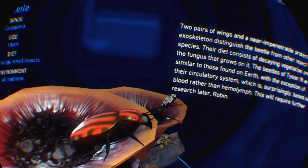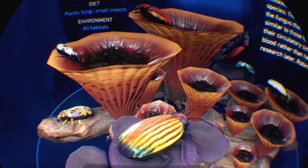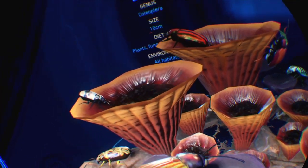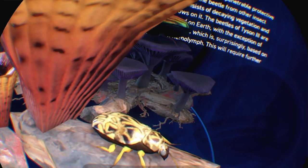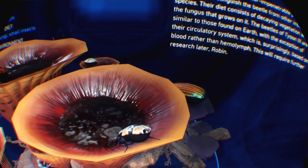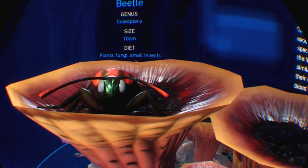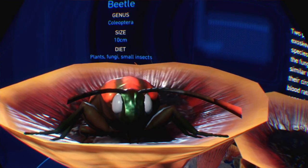There's ridiculous detail on these things, it really is. Iridescence as well — I've noticed on some of them, like that one. A little iridescence happening there. You can just about see some pixels on that one. Bear in mind, in the game they are beetles — tiny, tiny, tiny things. They're lovely, though.